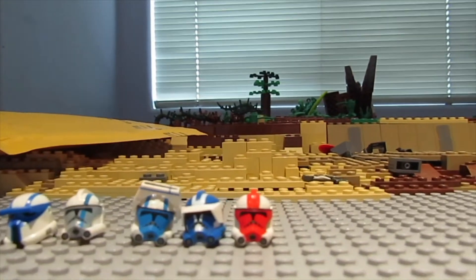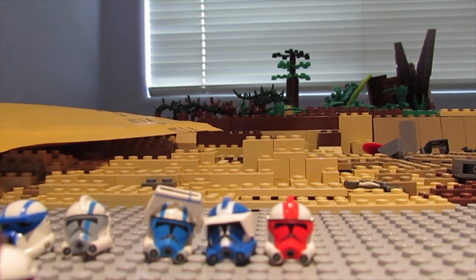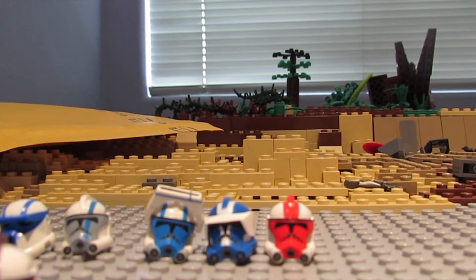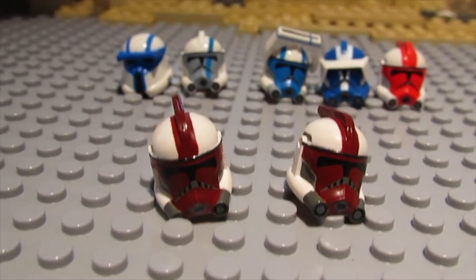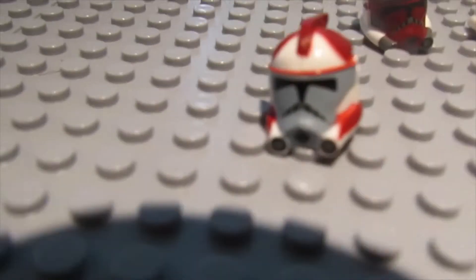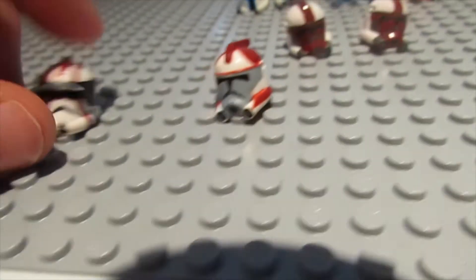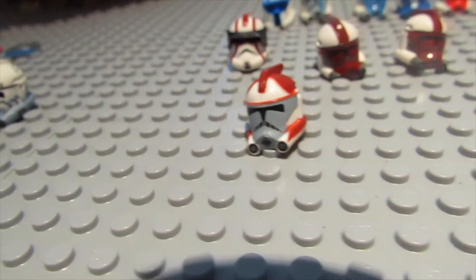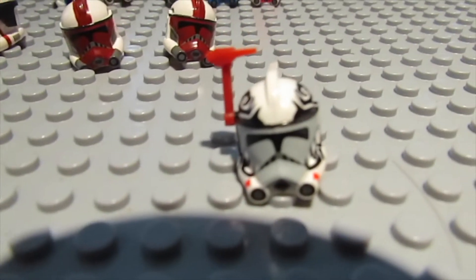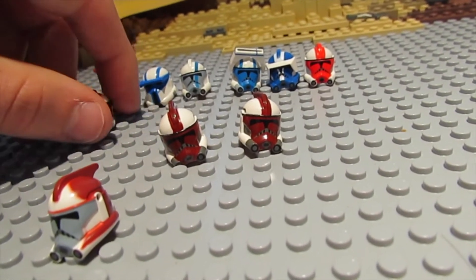We also got this arc trooper helmet, the red one right there — always nice. We got two of these, I think this is Arc Zero. Two Arc Zero helmets, I really liked how these ones look, they are pretty cool. We got an Arc Pawns helmet — it's sad how he died, but that's a really cool helmet. We got a Recon Philly helmet, really cool to get him as well. This one's probably my favorite: an arc trooper Warthog helmet, very cool to get that guy.